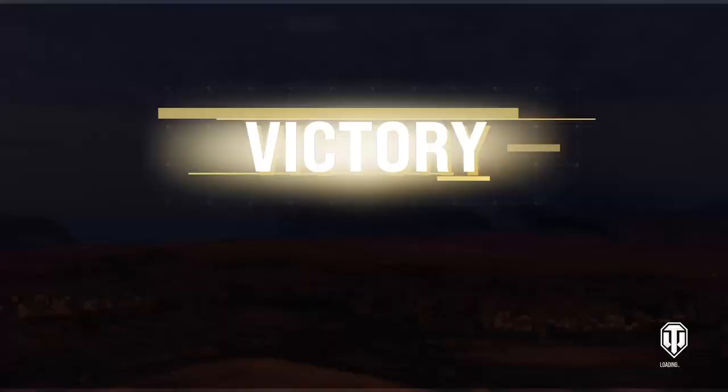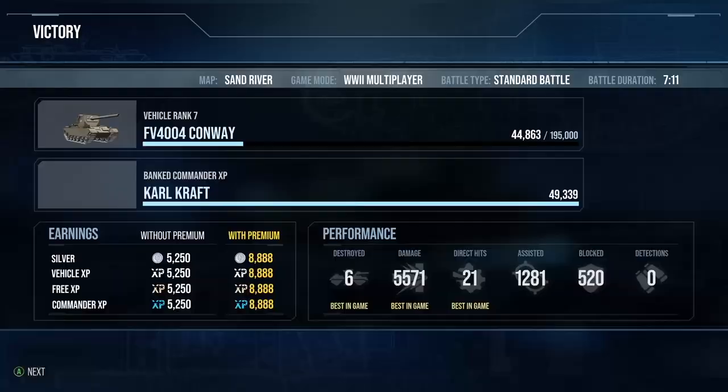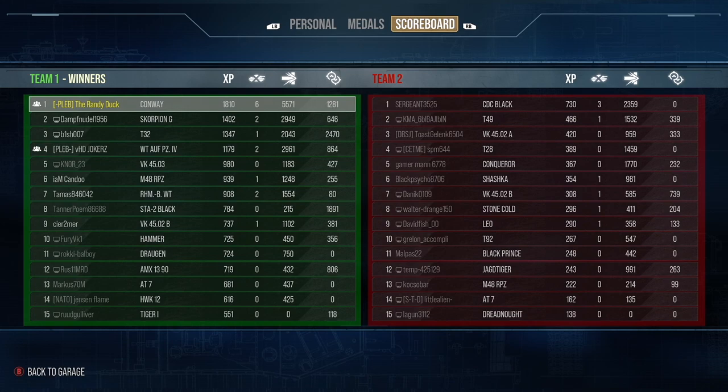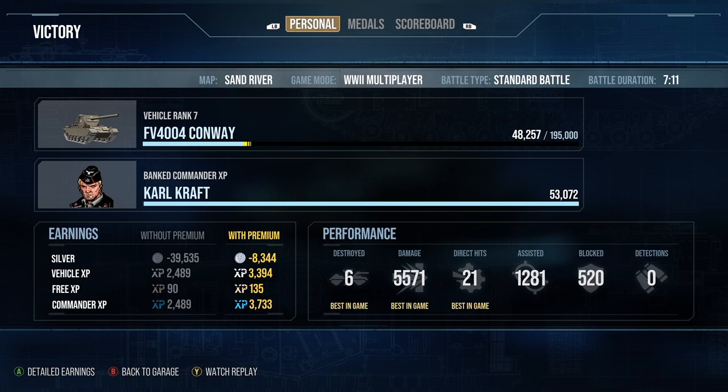That is it for the first replay. The results: 5,571 damage, High Calibre, Ace Tanker, and just over a thousand assistance. Not too bad for the first replay — bear in mind it took me a long time to get into the action in this game, but when you do it doesn't take long to pick up damage. That is why I do sort of love this tank, though what this replay didn't show is when you are getting focused by artillery and when things aren't getting lit, it can be more awkward.